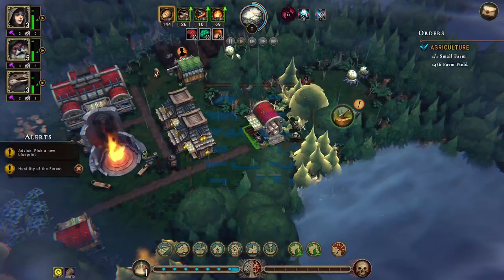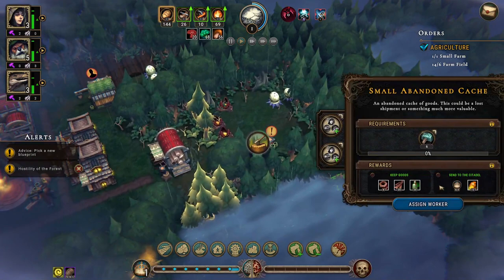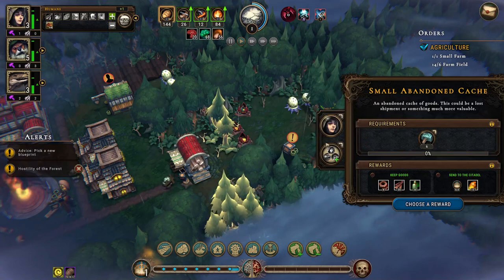There's a small abandoned cache — let's check it out. We find oil, and jerky — a luxury good for humans. We'll keep the goods and investigate with a lizard and a human.